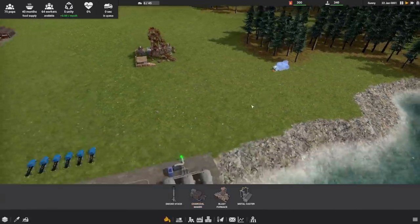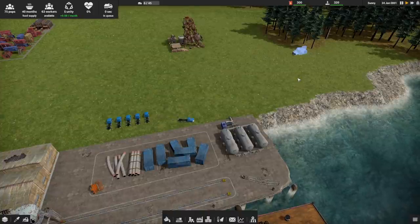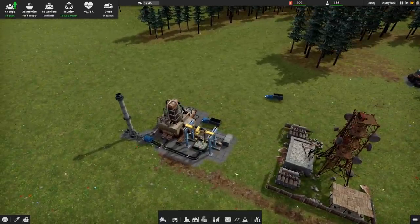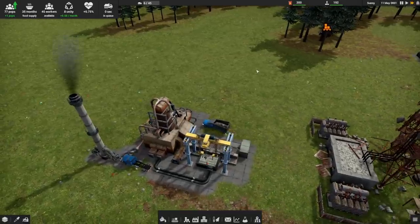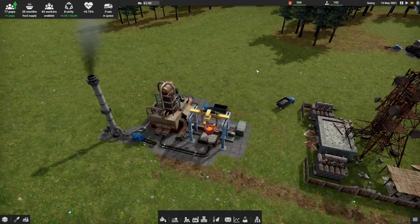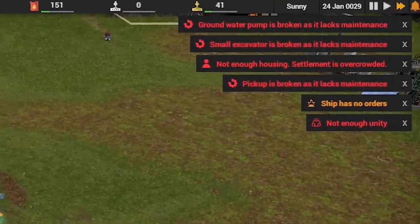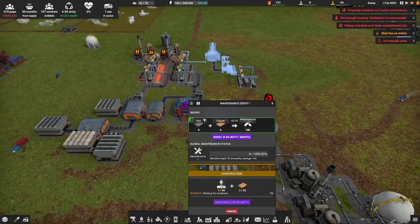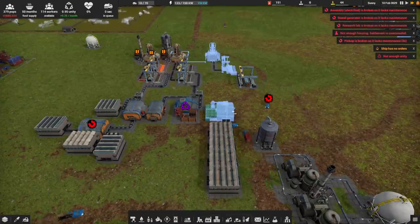We control the trucks indirectly. For example, we cannot click on a vehicle to do a particular chore; rather, as chores are given out, there is a queue of delegation, and the vehicles fulfill the queue as and when available. This brings me to my second piece of feedback: we do not currently have the ability to prioritize what is being built. So if we're building several buildings at once and suddenly run out of maintenance and need to build another maintenance depot, I can't prioritize resources to that particular build — the same with various other tasks, which would certainly be useful.